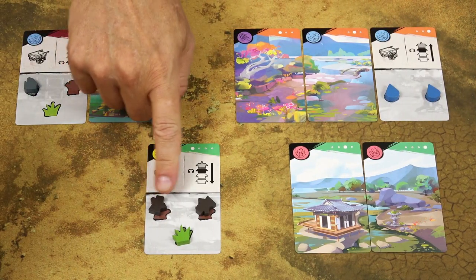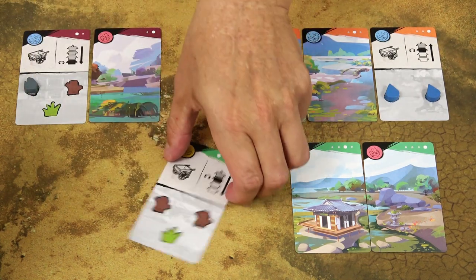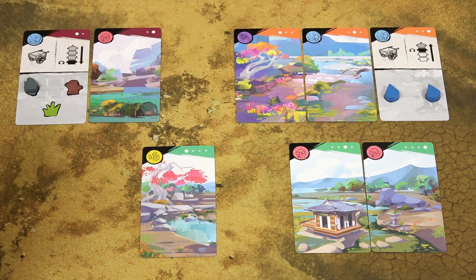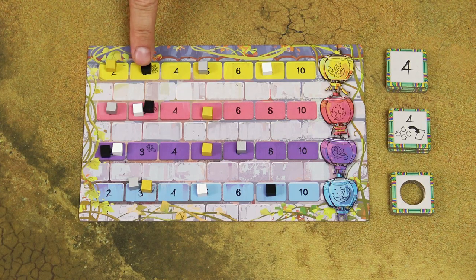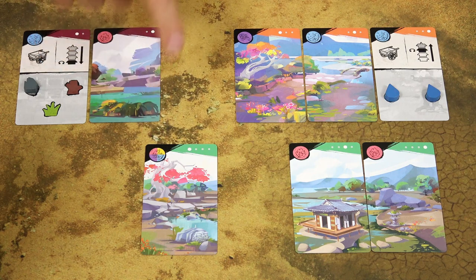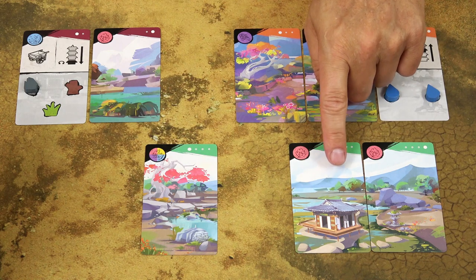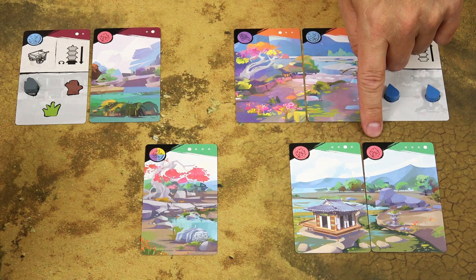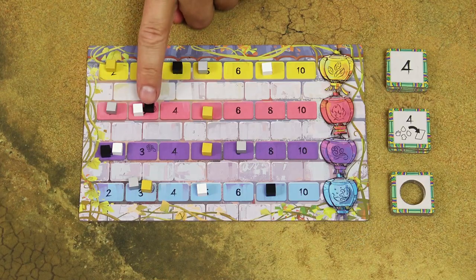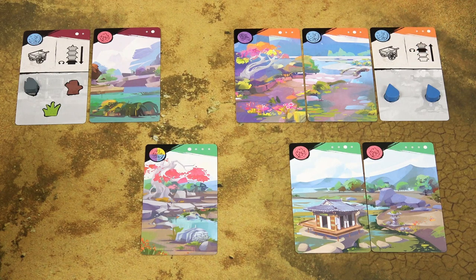Anytime you place all the required resources on a card, discard those resources to the general supply and flip the card to the landscape side. As a reward, look at the colour of the symbol in the top left-hand corner and move your marker one space forward on the track of the corresponding colour. If the card has the wild symbol, you can move your marker on any track. If you have other cards in the same panorama already showing the landscape side, gain the reward from those cards again. If you complete multiple cards during the same turn, you can resolve them in any order you want.